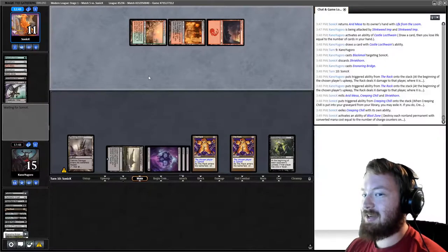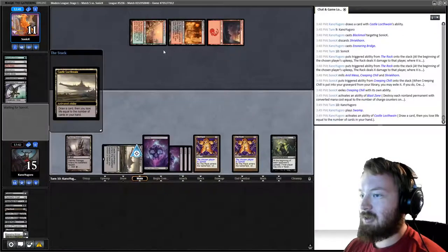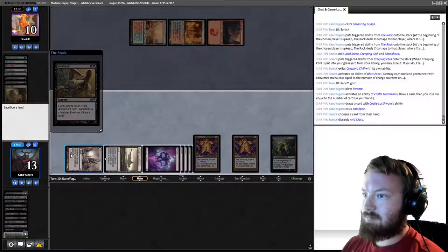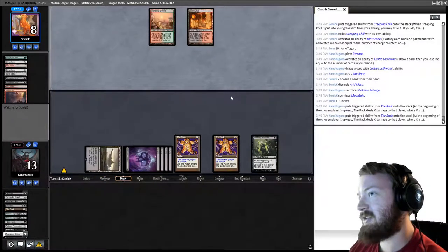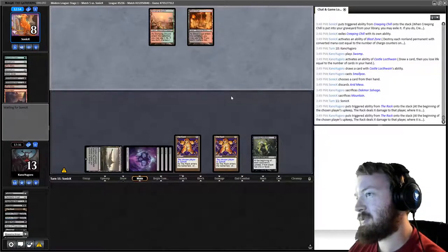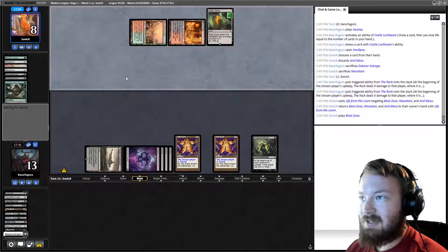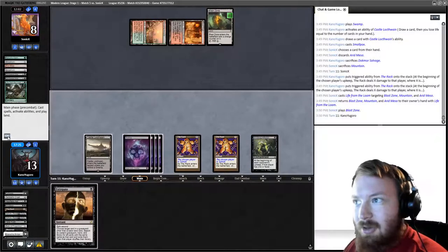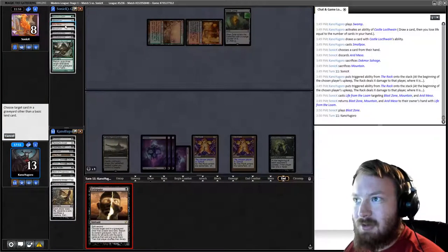Opponent sacs a land to kill both Stinkweed Imps and our Bridge with Blast Zone — bold move. We play Swamp, draw a card. Smallpox — opponent has to discard, loses a life and a land. We sac Dack More Salvage. Opponent takes two at their upkeep — they can dredge an Imp and hit the rest of their deck into the grave, but they don't. Opponent loams back Blast Zone, Mountain, and Arid Mesa — that's how they answer the Racks. We draw Extirpate — we know they're holding Arid Mesa. It's correct to hit Arid Mesa — we exile it, reducing their cards. They have no Blue Lands left — our opponent can't cast anything.